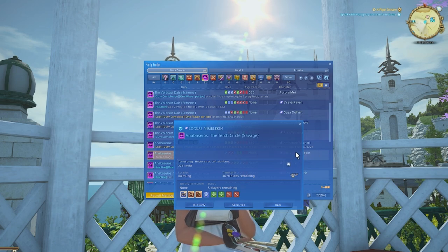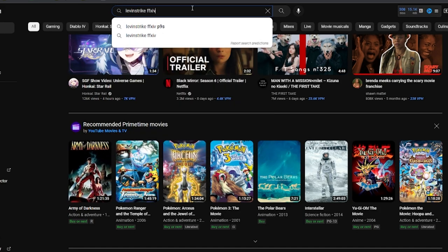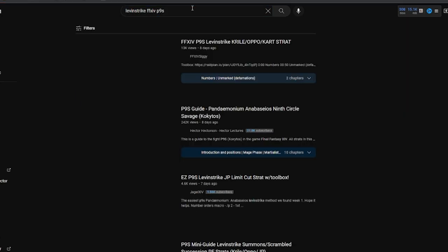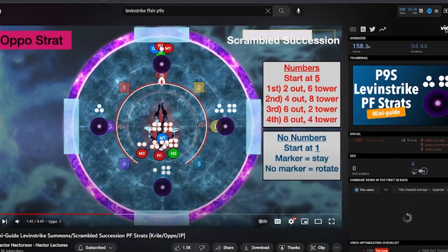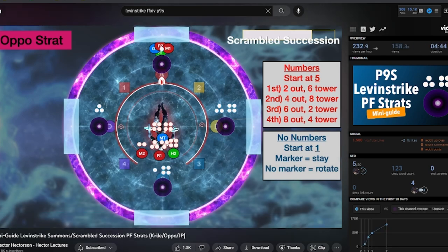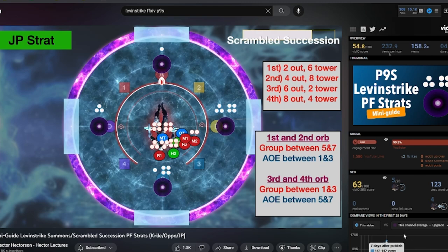You can usually just Google the strat name in Final Fantasy XIV and a video will pop up. A current example is for P9S — this is the Limit 1 Strike mechanic in the middle of the raid. There are three different strategies going around right now: Kryal, Oppo, or JP. The names aren't important, but understanding the strategy attached is. Hector has a guide specifically on that mechanic.